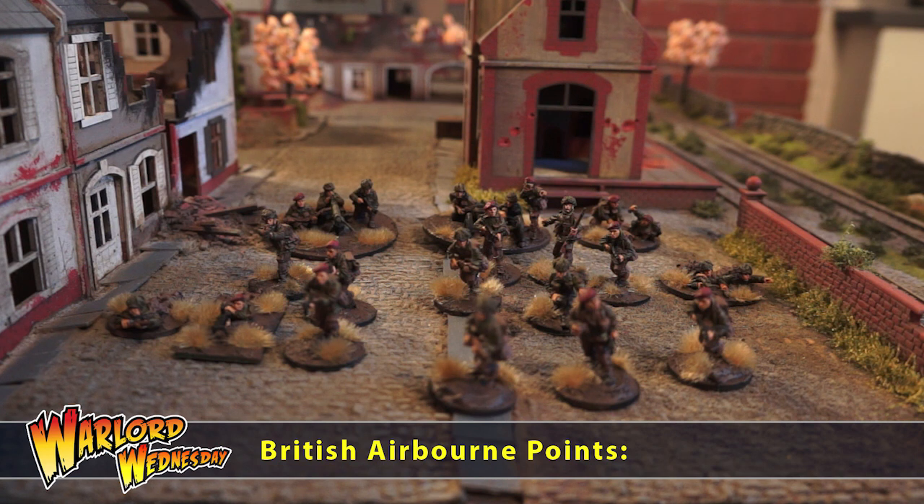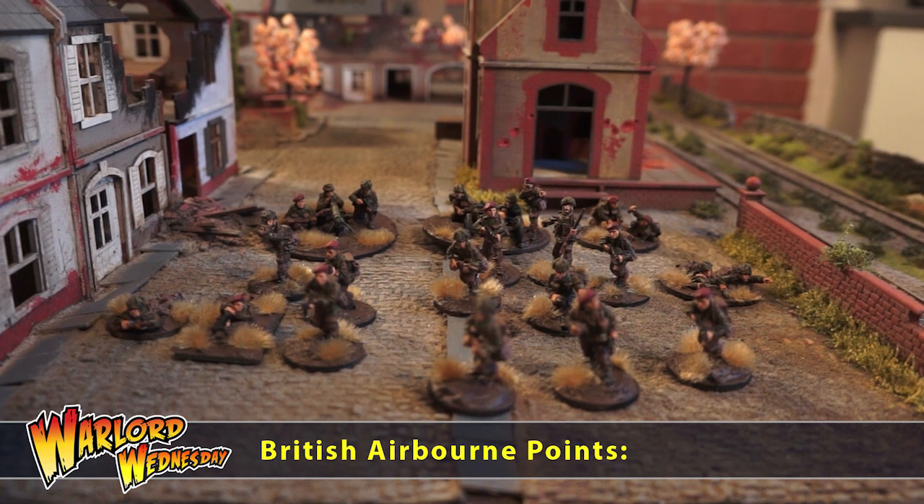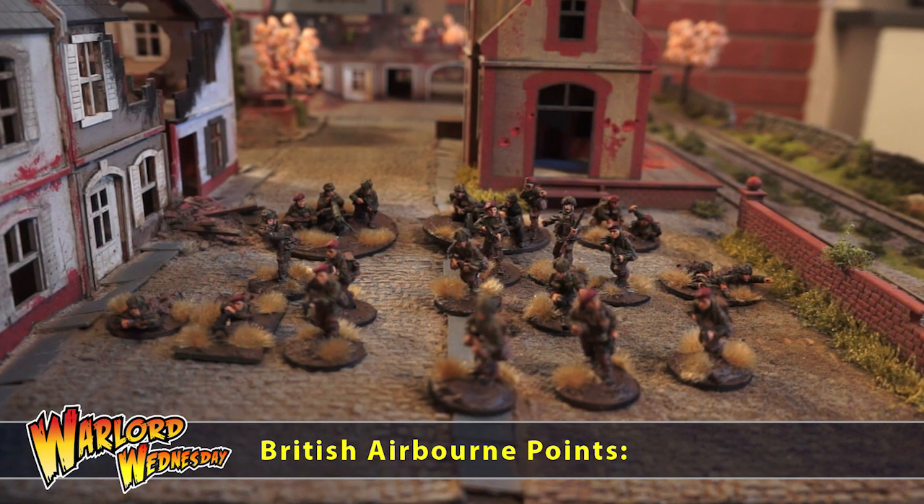The British Airborne army comes from Warlord Games. It includes a second lieutenant and two extra paratroopers, an airborne section of five men with two SMGs and an LMG, another section with two SMGs, a Vickers MMG, a PIAT team, a 75mm light pack howitzer, and a two-inch light mortar team — all coming to 492 points. It's a beautifully painted airborne force, absolutely astonishing.